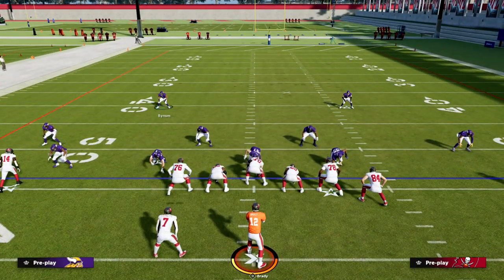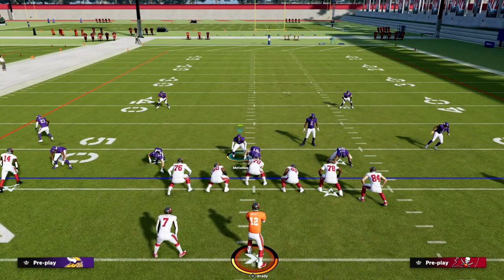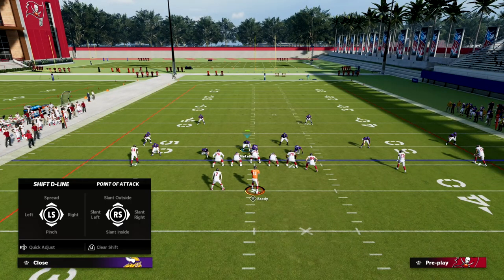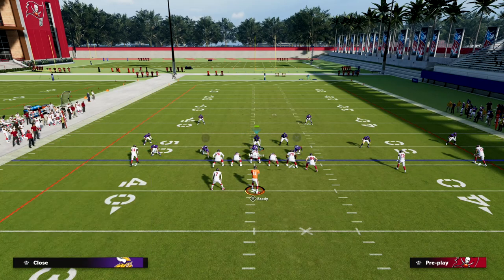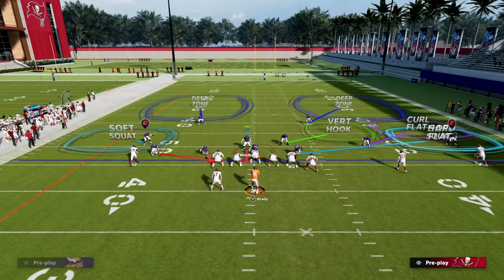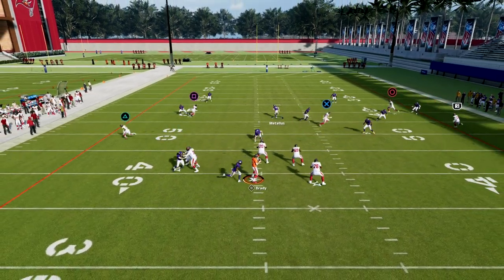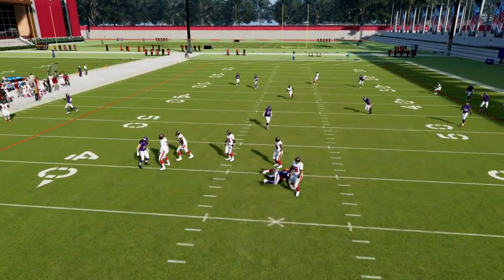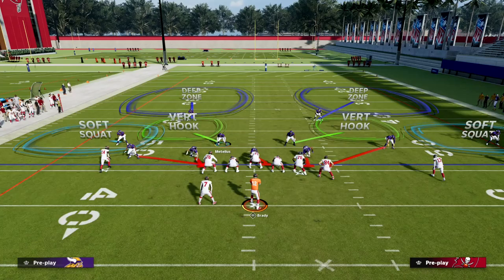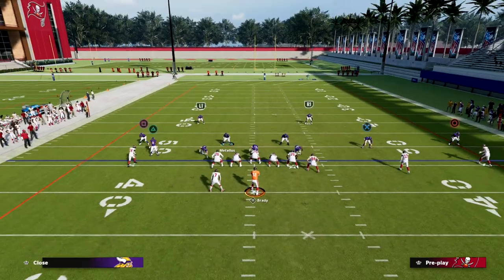You can put safeties at linebacker, whatever you want to do. The play is DB Fire 2. What you're going to see is we're going to drop everybody on the right side into coverage, spy the nose tackle — you can put him in whatever coverage you want — and the pressure is going to come off of the left edge just like that. It's really simple: just put everybody on the right side of the field in coverage.